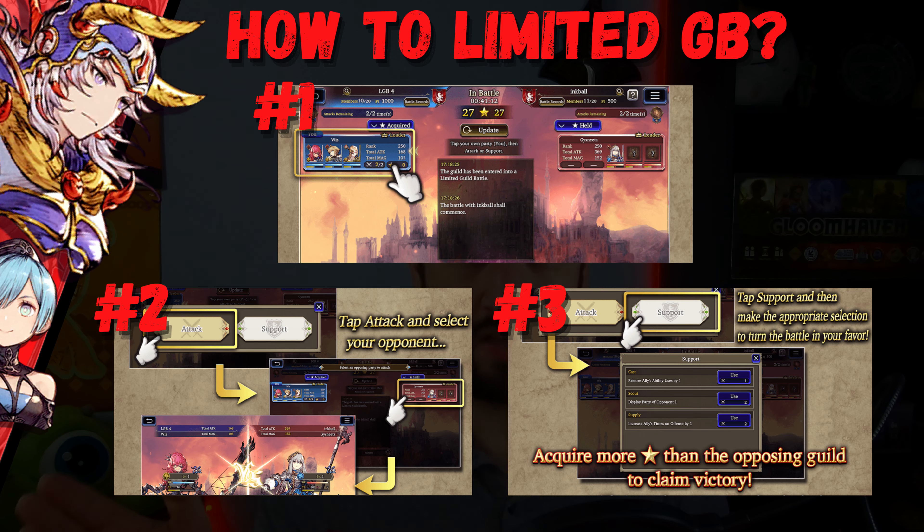Three step process, pretty simple. Step one, you have to actually select your team. Then you're asked to either attack or support. This is where it starts getting a little bit confusing. If you attack, it counts as one attack — you have two attacks total. If you support, it will count as either one or two attacks. You have two attacks, so you can attack twice, support using one or two, or do some combination of both.